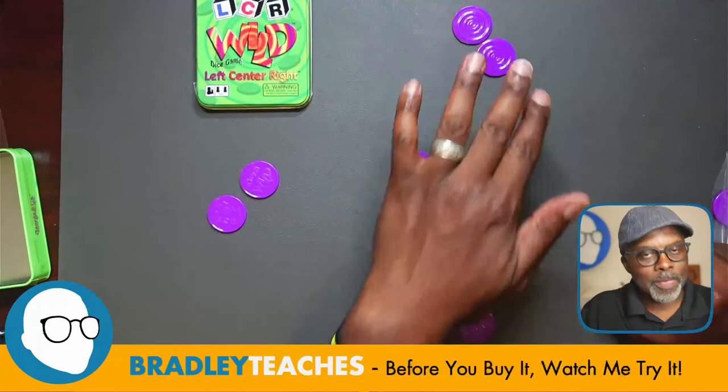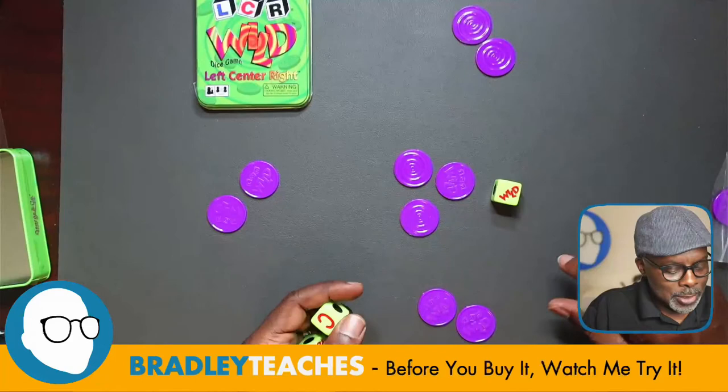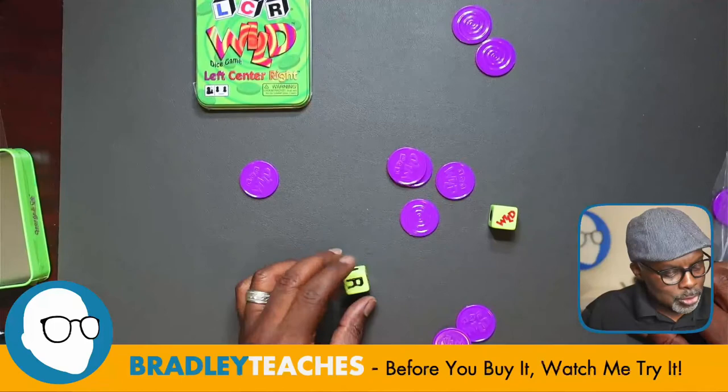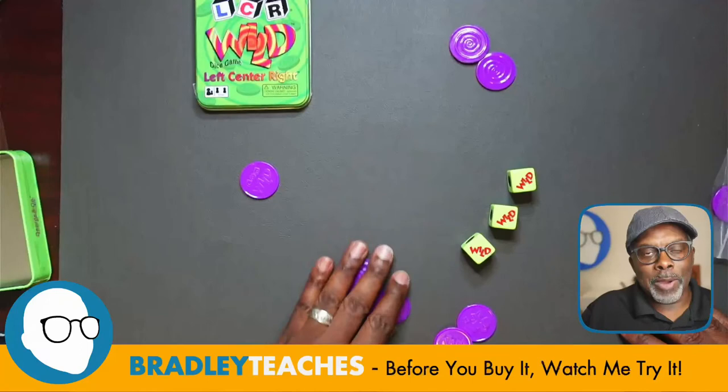Here's how the wild dice come into play. If I roll one wild, after putting one token in the center, I can take one token from anyone. If I roll two wilds, I can take two from one person or one from any two people. And if I roll three wilds, I get to take everything in the pot — that's mine. That's how the wild works across all scenarios.